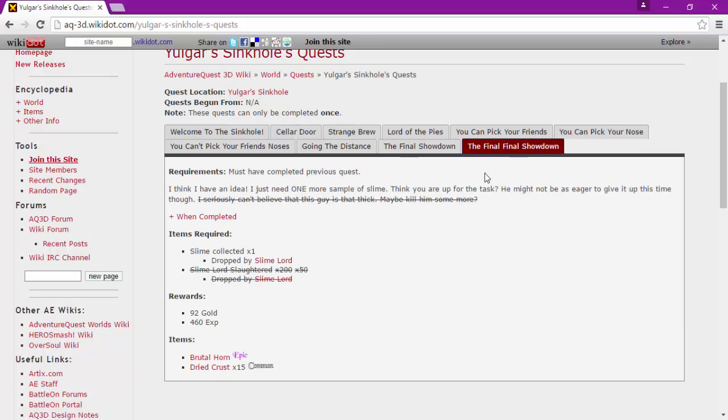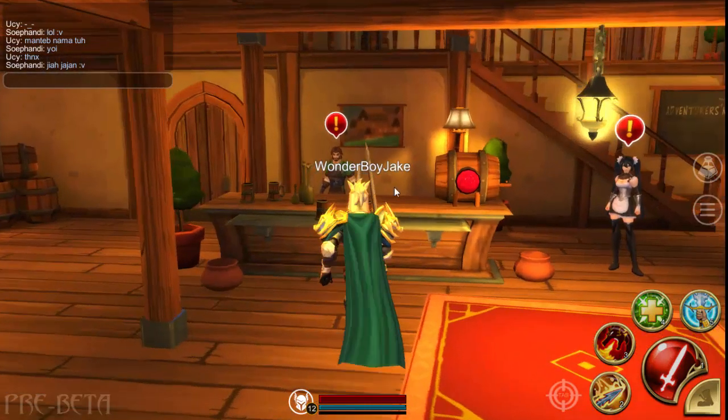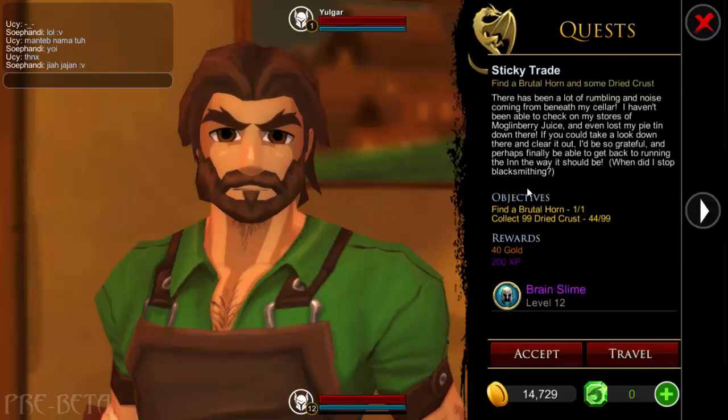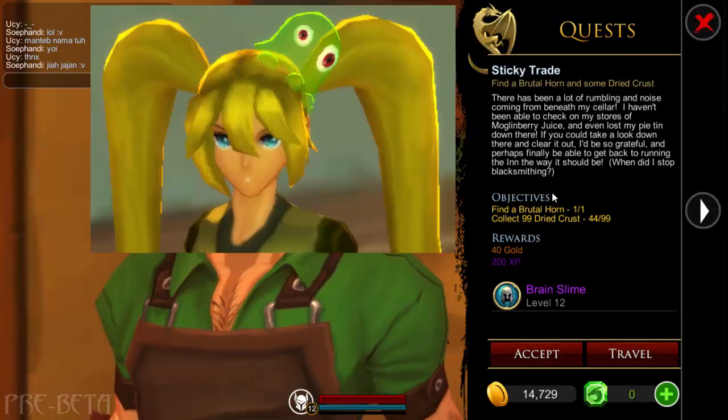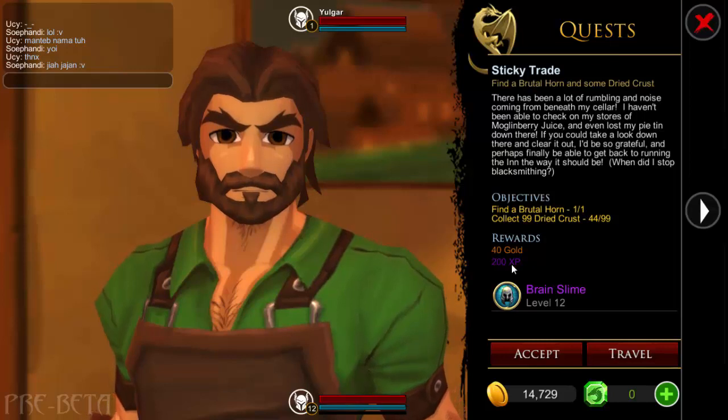So yeah, it does take ages but it's all worth it because the stats on these weapons are pretty cool. If you managed to get 99 crusts, you can hand them in for a quest and get the brain slime. I'll put a picture up of what it looks like, but this will take away your unicorn horn, so make sure you know what you're doing — you can either keep the slime or the unicorn, but you can't have both and there's no going back. You can't get the unicorn horn again, so be wary of that. These crests drop like every 50 enemies or so, which is pretty ridiculous.